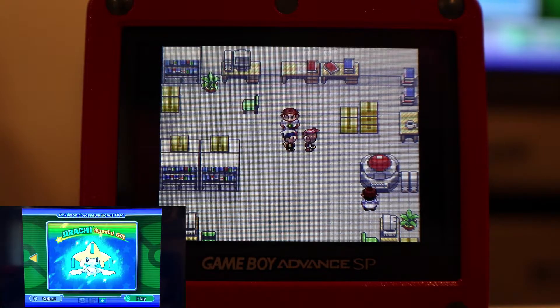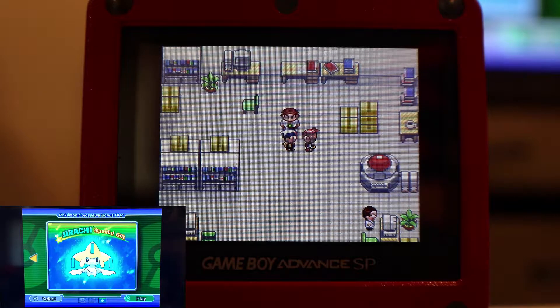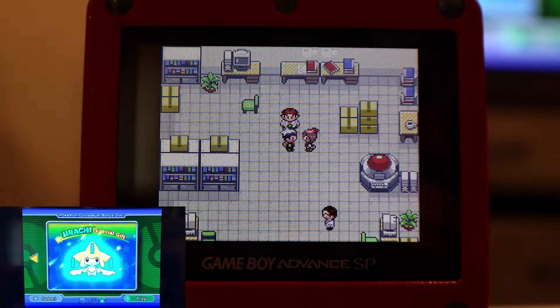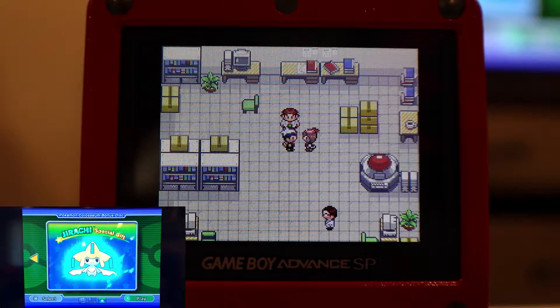As I was saying, getting this shiny Jirachi — what you do is you put the Colosseum Bonus Disc in your Wii or GameCube, you hook it up with the adapter, you do the Jirachi special gift. You get the Jirachi. If it's not shiny, you restart your save file, play through again to get to the Pokedex, which roughly takes about 10 minutes. This method will change it to about a 2-minute reset, saving 8 minutes per encounter. You can get about 5 Jirachis per every 1 Jirachi you got before.